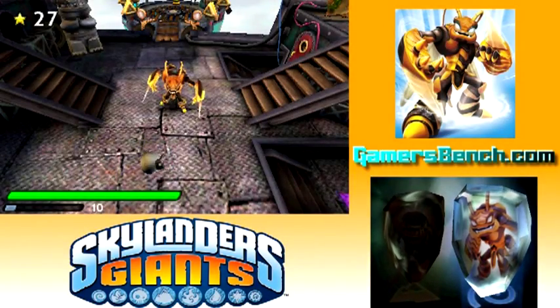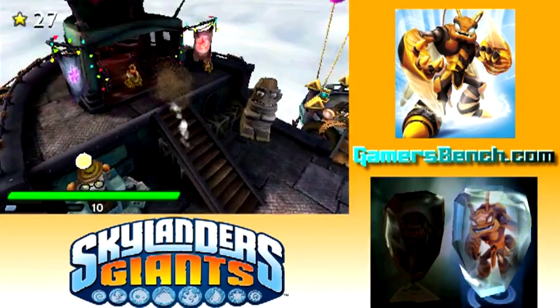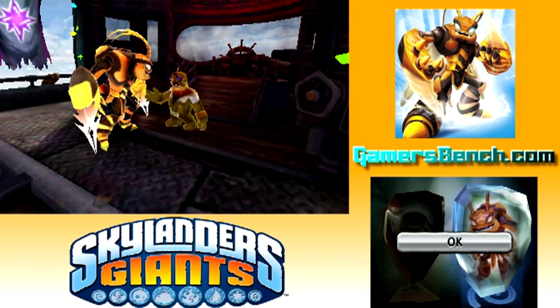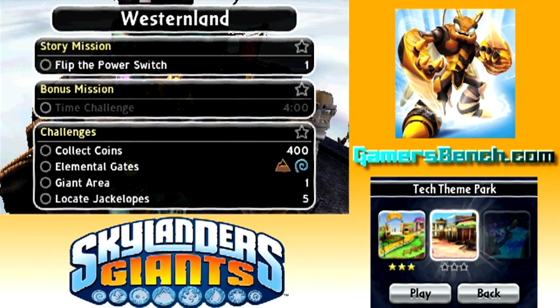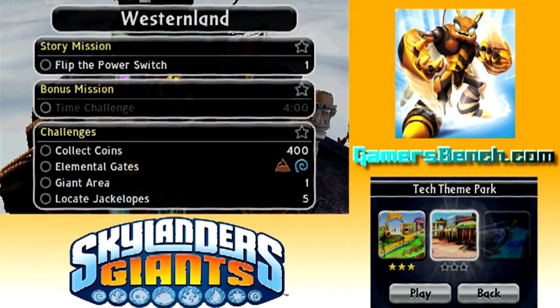Welcome back to Skylanders Giants for 3DS. Let's head to the next level. I have Series 2 Terraphin and Swarm in this video, because this next level uses Earth and Air as the elemental gates. Besides that, we need to collect 400 coins, we have only one giant area this time, locate five jackalopes, which we've done in a previous level before, and the main objective is to flip the power switch.